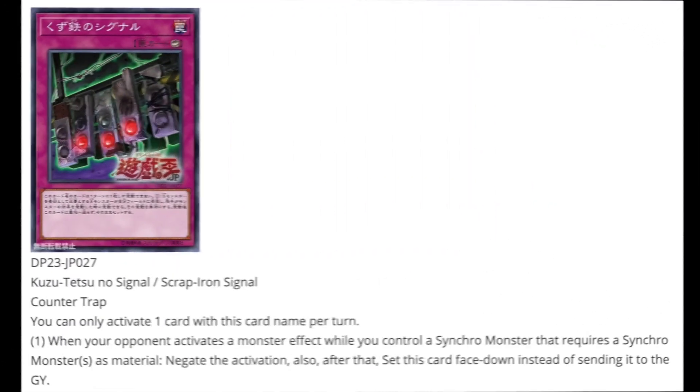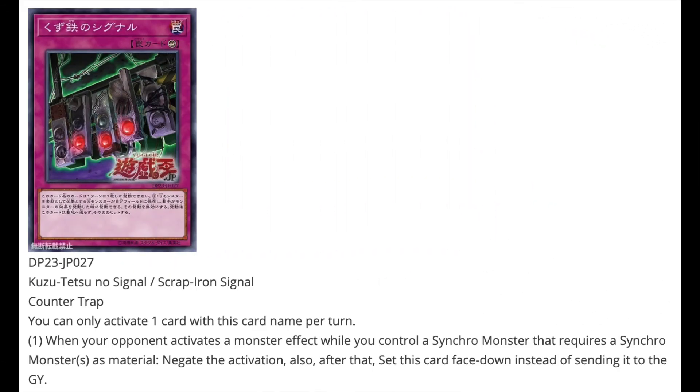Then we have Scrap Iron Signal, a Counter Trap Card — a very powerful card. When your opponent activates a monster effect while you control a Synchro monster that requires a Synchro monster as material, negate the activation. After that, set this card face down instead of sending it to the graveyard. That is insane — a negate card that resets itself. I could easily see this working in TGs as well, so I'm excited to test it out.